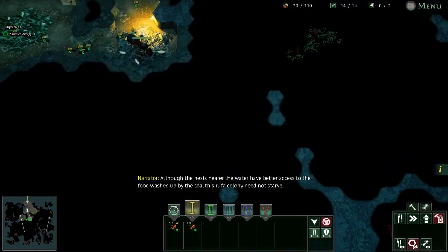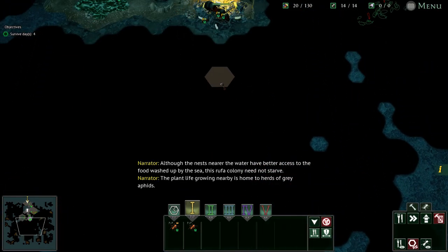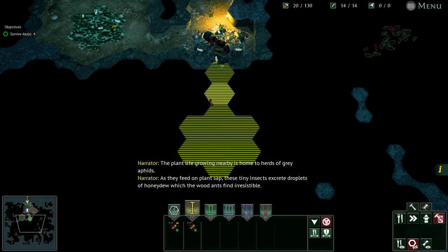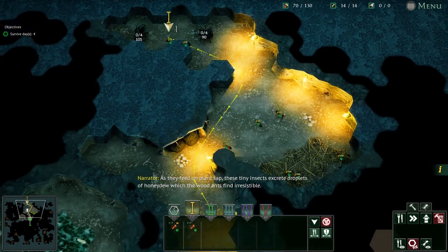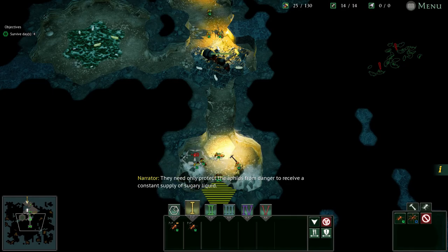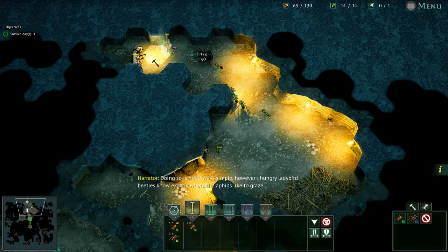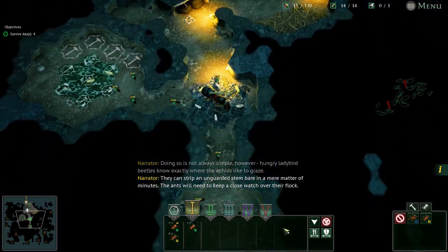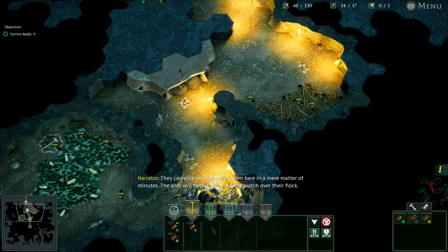Although the nests nearer the water have better access to the food washed up by the sea, this roofer colony need not starve. The plant life growing nearby is home to herds of grey aphids. As they feed on plant sap, these tiny insects excrete droplets of honeydew which the wood ants find irresistible — they need only protect the aphids from danger to receive a constant supply of sugary liquid. Hungry ladybird beetles know exactly where the aphids like to graze and can strip an unguarded stem bare in minutes. The ants will need to keep a close watch over their flock.